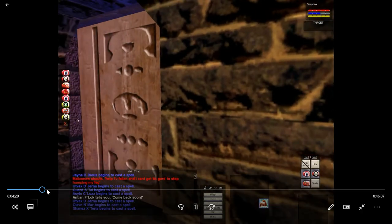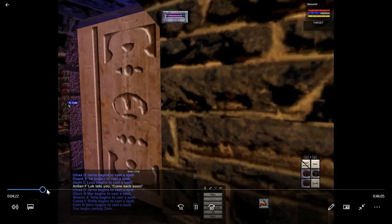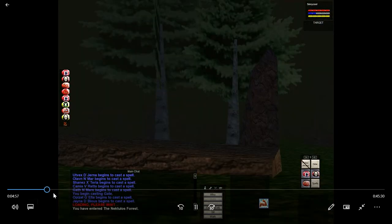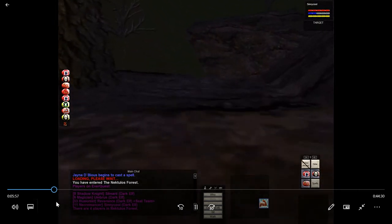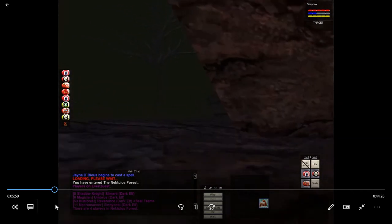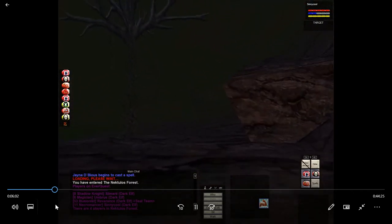Now we're leaving the bank, so we're going to gate, which will take us out to Nektulos Forest. Here we are in Nektulos Forest - we're going to run back to the Eastern Commons. I was going to stand there and look for some new gear while I level. I only need like one or two kills to get level 12, so I was going to level in the Eastern Commons while shopping for new equipment.